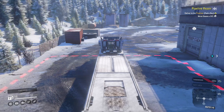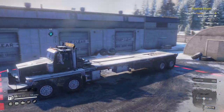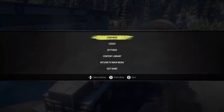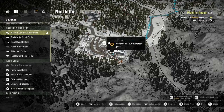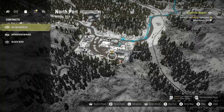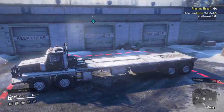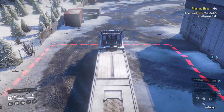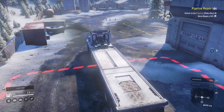Alright guys, Meg Twin here getting back into SnowRunner. Today we're gonna do the pipeline repair job, and that is for Blackbird. It's for the Blackbird company. We're gonna take Eddie out in the twin steer and get two metal beams. So let's get to it.